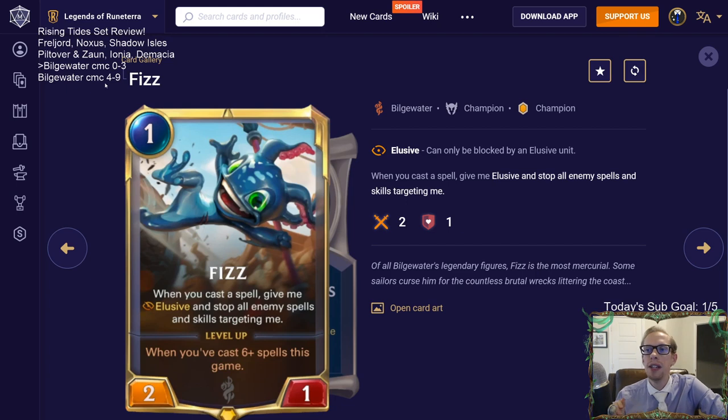First up is Fizz. A lot of people look at this card and think it will be very annoying. It's a one-mana champion - our second one-mana champion in the game after Teemo. It's a one-mana 2/1. Whenever you cast a spell, give it elusive and stop all enemy spells and skills targeting it. That's obviously pretty powerful. It levels up when you've cast six or more spells this game. If you try to use removal on Fizz, the Fizz owner can just cast a spell, and every spell acts as a Deny.